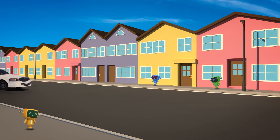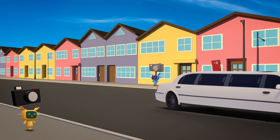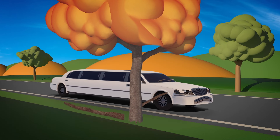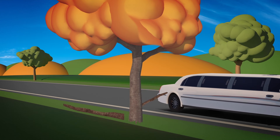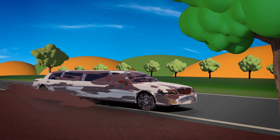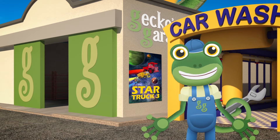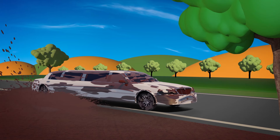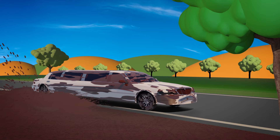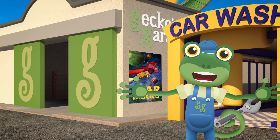Hello everyone! Leo the limo's coming over to the garage today. He's a super long, stretched out car, who takes people to special places. In style! Oh no! Look out, Leo! Oh dear! Leo's got a scratch down his side now. And he's covered in mud! That's not a good look! You'd better hurry over to the garage, Leo, so we can help you get cleaned and repaired. Oh dear! That puddle must be deeper than it looks! Leo's wheel is stuck! I'd call for Helen the helicopter, but there's too many trees and not enough room for her to land! I think it's time to call on our newest Gecko's Garage Helper, Tilly the Tow Truck.